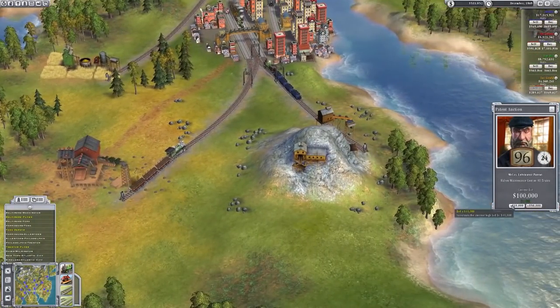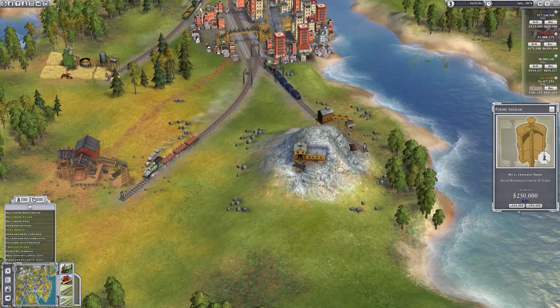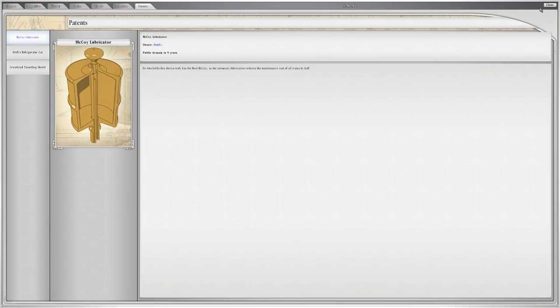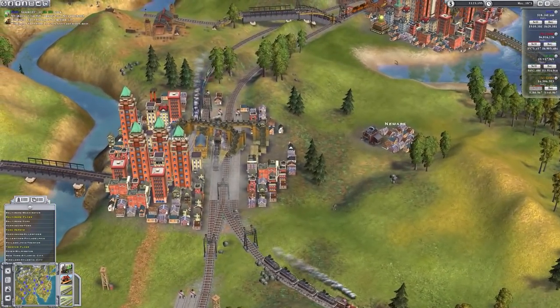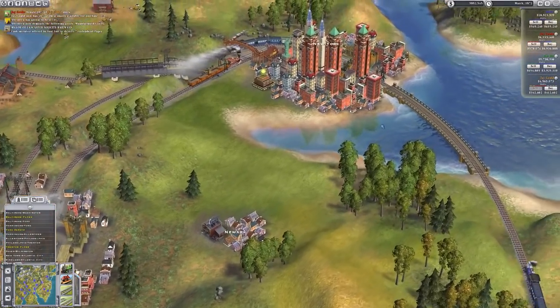Just scooting around - half maintenance cost on all trains - that's for us! At 50 grand - this is the one I wanted. We have the McCoy's Lubricator patent for ten years. We halve the maintenance cost on all our trains. That is going to give us a massive advantage - each train's maintenance is around 70-75. Half that across the board is a lot of money.